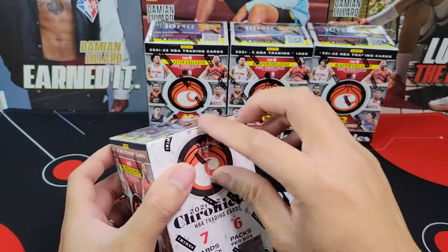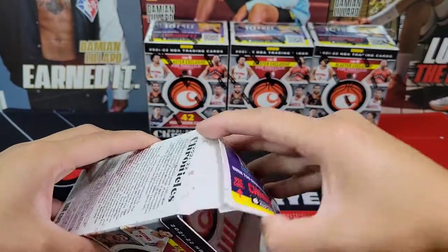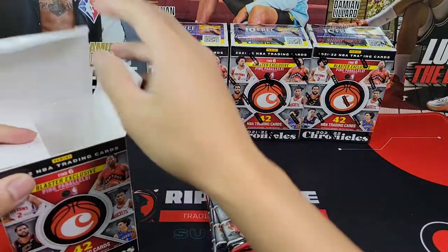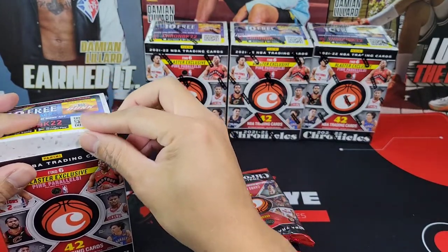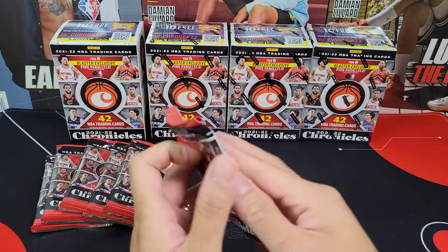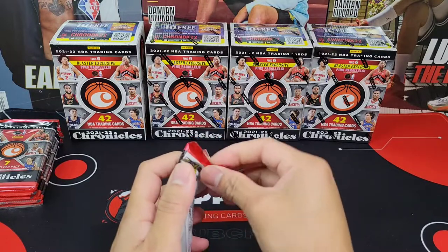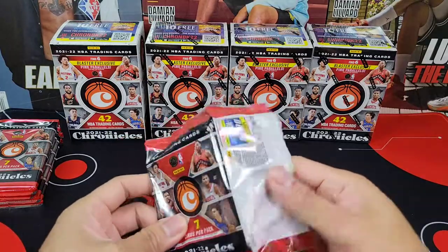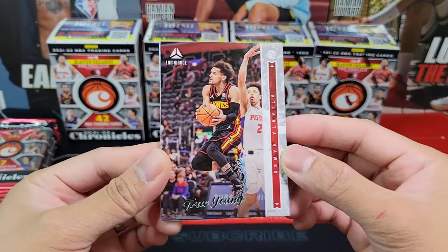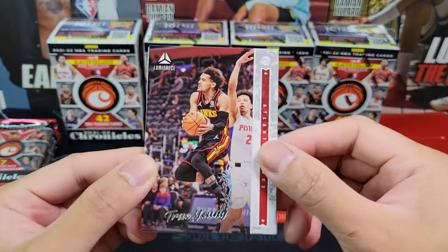I really like all the new sets and designs on the new Chronicles this year. I like the new Crusade — I actually love it. I'm not sure how I feel about Luminance this year, because for me Luminance I loved from 2019 and 2021 because of the borderless design. I think they put something on one of the sides, like a nameplate or something. They should have preserved the original Luminance look, but it's still okay.